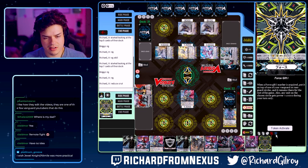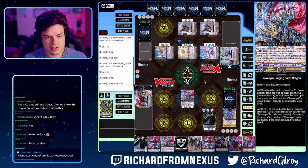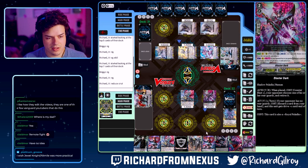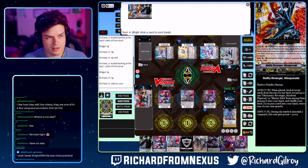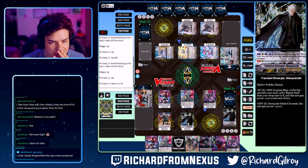Force 1, obviously. Put it on rear. Enter Blast, put this to Soul. Grab Blast or Dark, and it gets 5k. Then Part 2: Soul Blast, search for Grade 1, call to rear. It'll just do that.